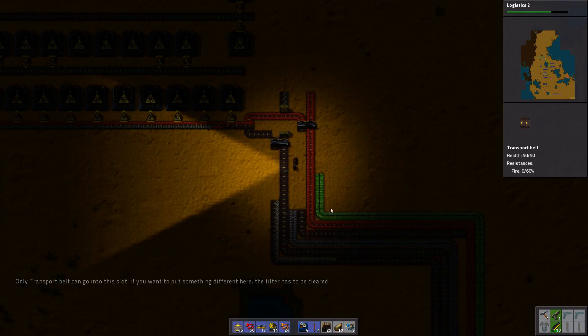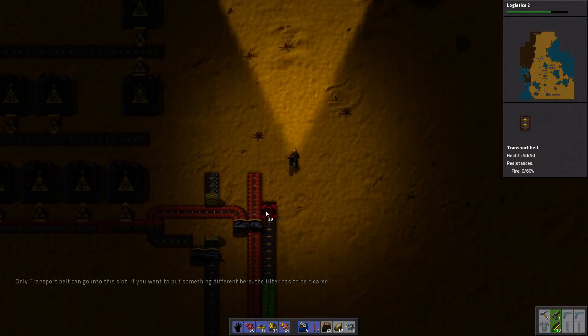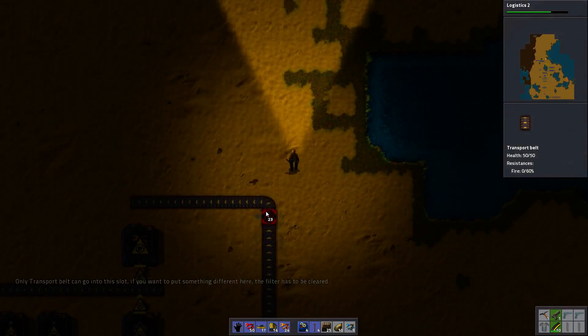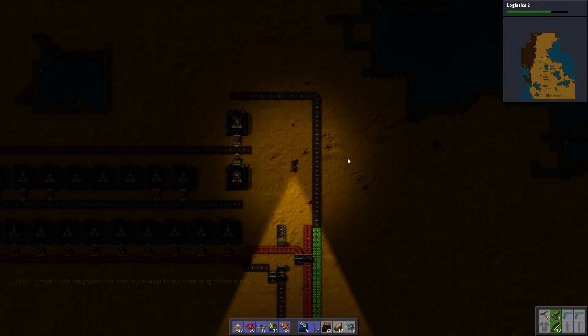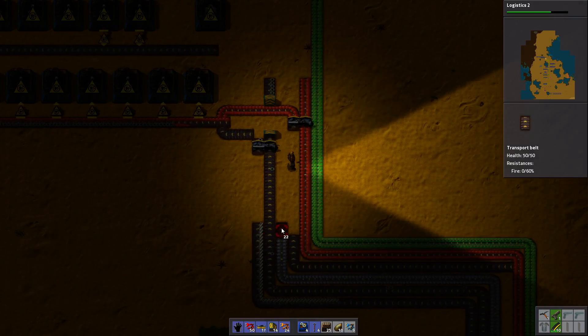This slot system just randomly generates this sound that might be annoying. Anyway, this is where we're going to have ICs. Now let's get iron.